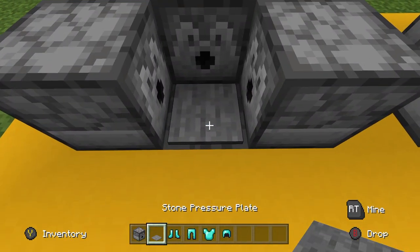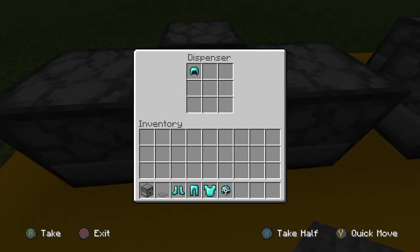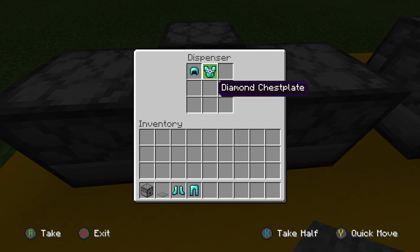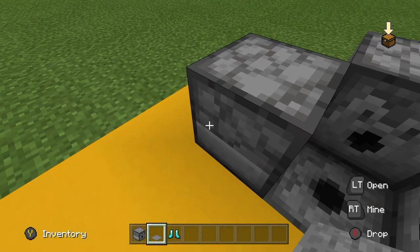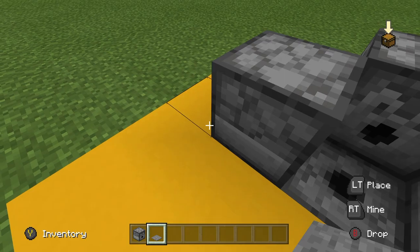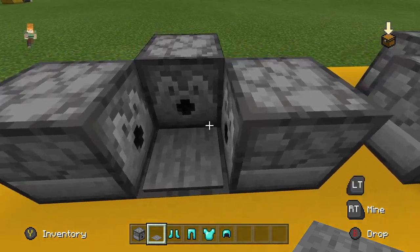This is just four dispensers, one facing up and then three facing like this. Then once you have that, you want to fill them with your armor — one of them full of helmets, one full of chest plates, legs, and then shoes. Then you just want to throw a pressure plate over it, and once you step on it it'll give you full diamond armor.